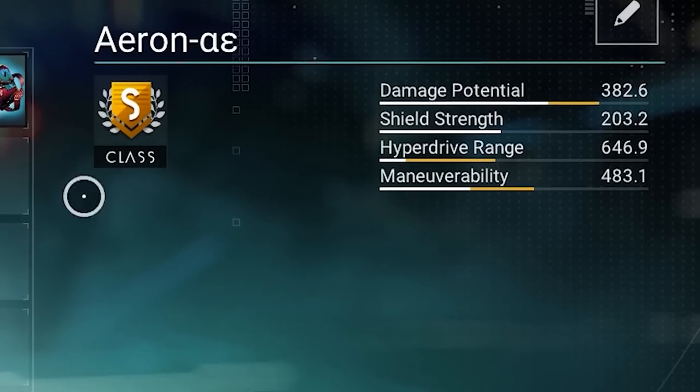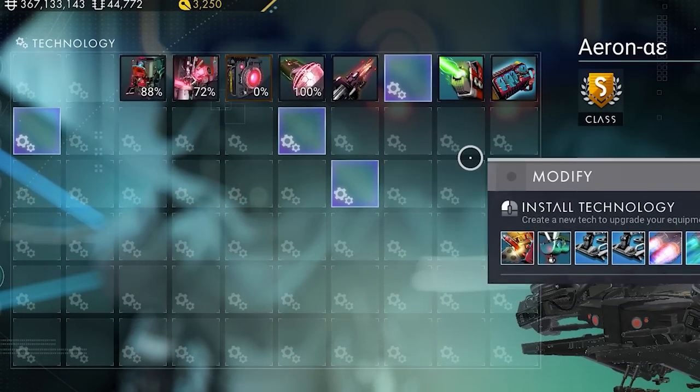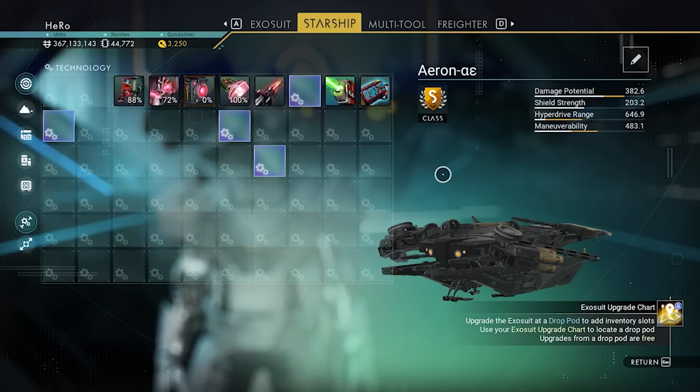The ship stats for S-class are here, and it has four supercharges - there is one on the left and three close together. Let's go to my planet to show you the secret advantage for the sentinel ship.